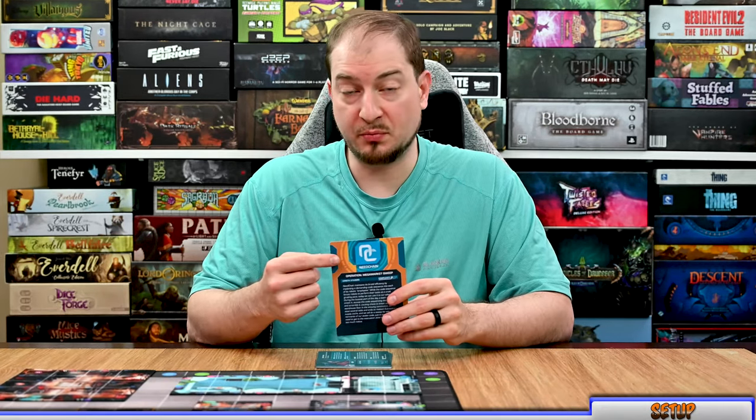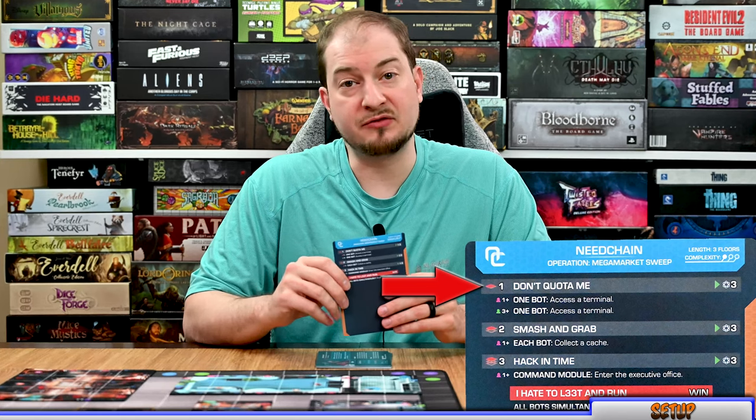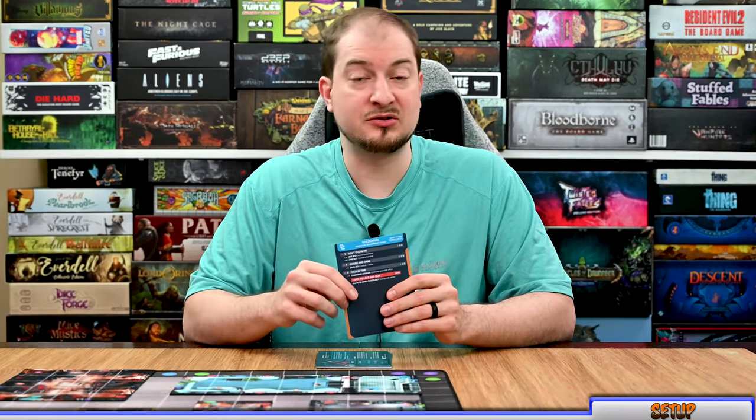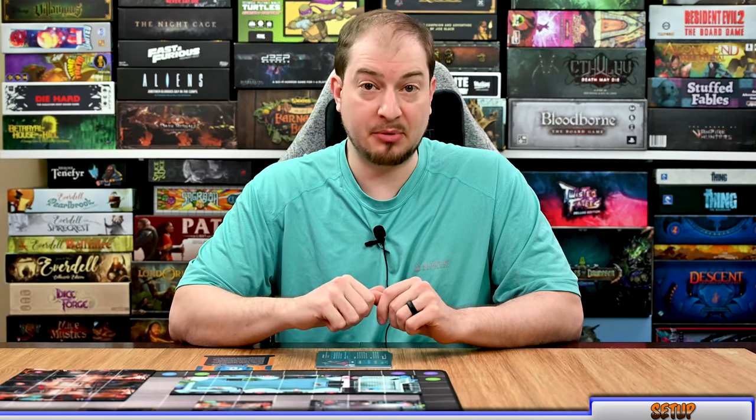Now we're ready to move into setup. The first step is to select which mission you'd like to play. For this video, I'm going to select Operation Mega Market Sweep — the same one learned in the Learn to Play Manual. This tells you which corporation you're going against and which floor you're starting on. Most missions start on the first floor, but some start on different floors. Then look into your floor plan book and set up the starting floor — in this case, the level one floor on the Knee Chain Corporation.